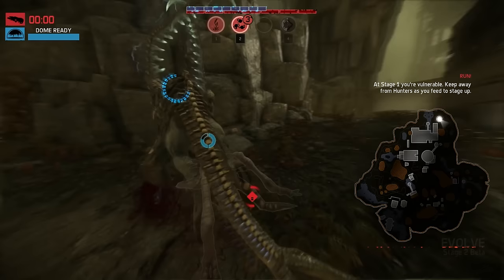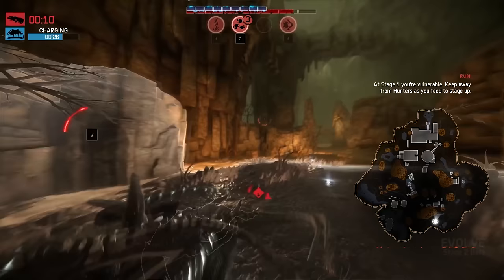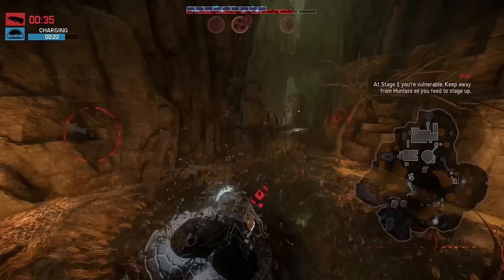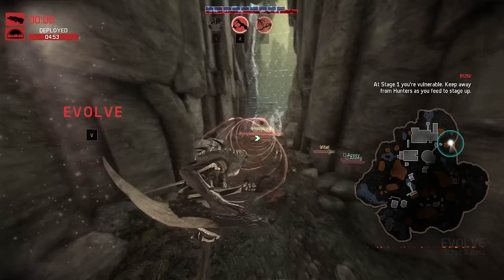You must develop a route, which will refine your eating habits. Time your runs and try different approaches. Know when and where you intend to evolve. Don't forget to evolve on a fresh kill, and use your senses to ensure your position is secure. If you get caught, use what little burst you have to take down a lone hunter, then gain some distance and evolve as swiftly as possible.